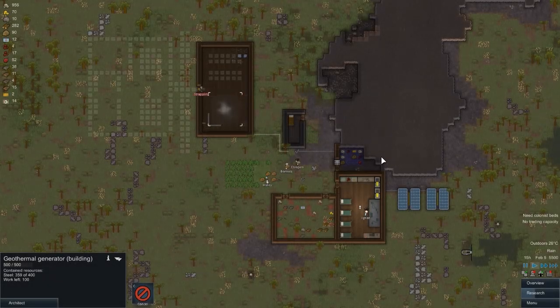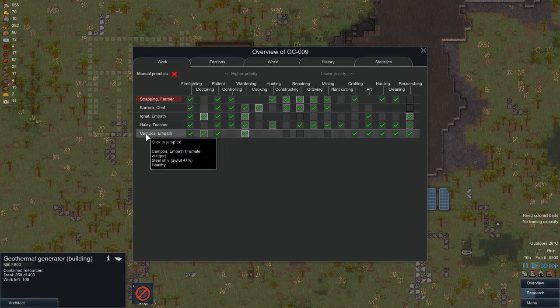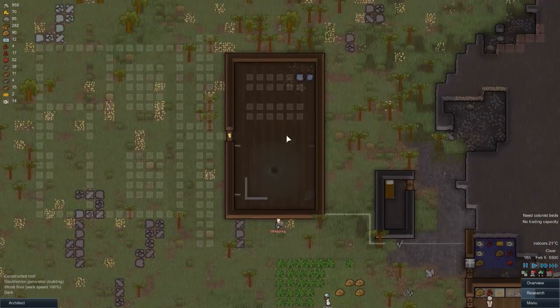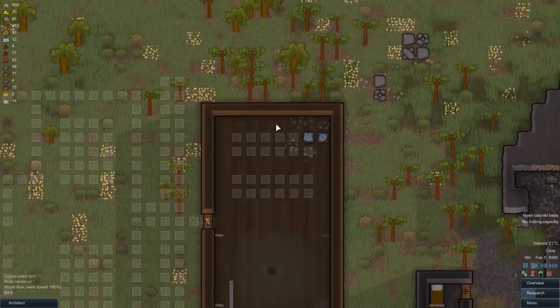Welcome to Construction Plus RimWorld Alpha 9 episode 3. In the previous episode we got another colonist - we now have our empath called Campos. We also built our geothermal building, so this is where we'll have our geothermal power plant. That's where the vent is, and obviously we'll have batteries there.